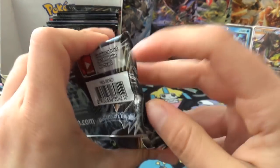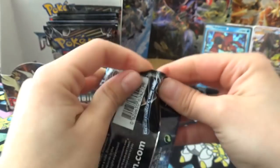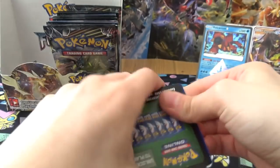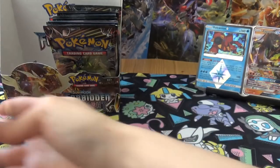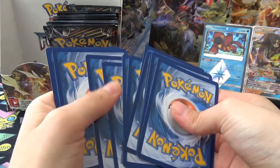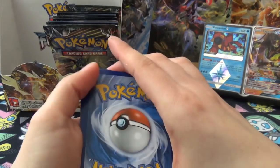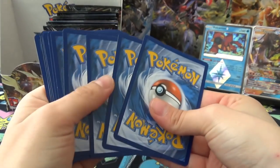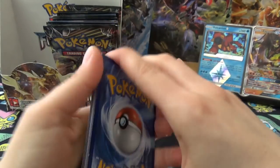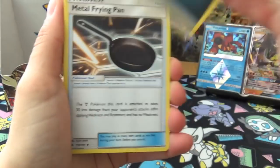This one feels like there's more cards in there than there should be - it feels thick. Let me count: one, two, three, four, five, six, seven, eight, nine, ten. Then one, two, three, four extra. Next pack: Energy, Pangoro, Hawlucha, Judge, Gible, Poipole, Froakie, Croagunk, Litleo, Reverse Pyroar, and Aegislash.